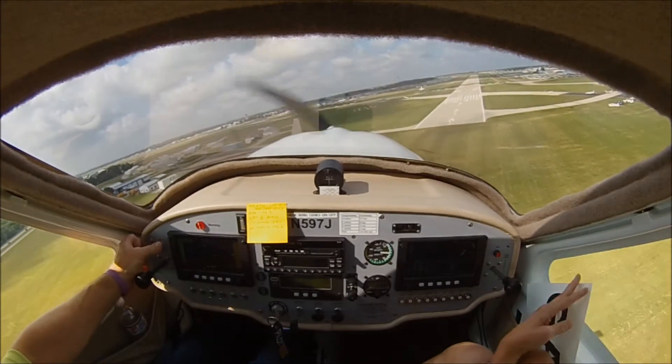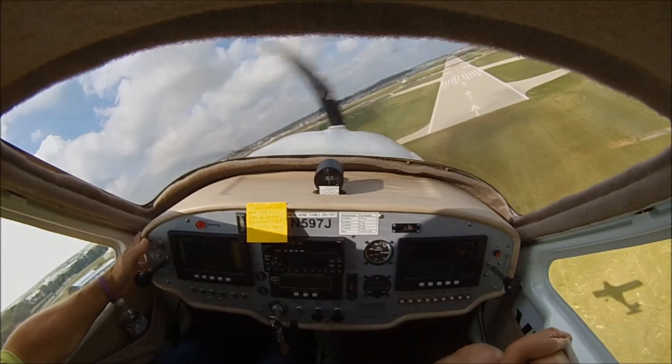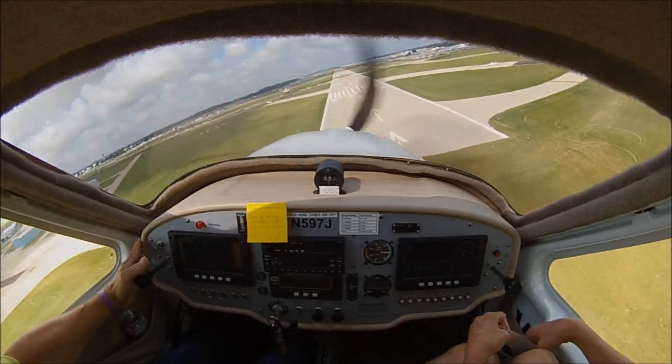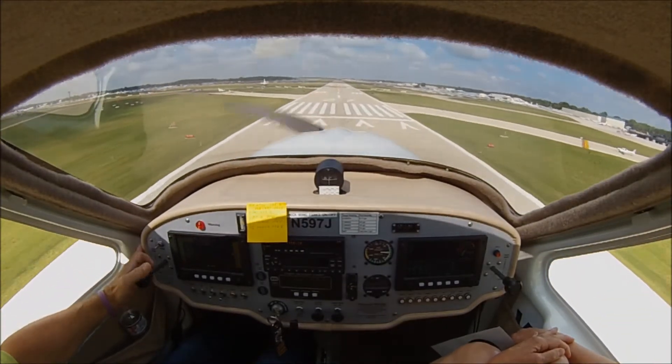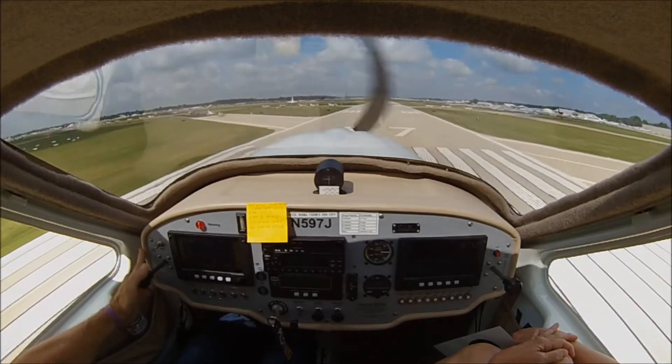Cirrus Demo, runway 27, clear to land on the orange dot, turn right off into grass, follow flagman. Cirrus Demo 12, contact. Cirrus Demo, report the island to bound runway 27.